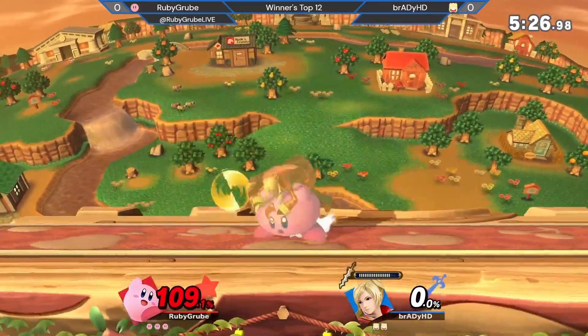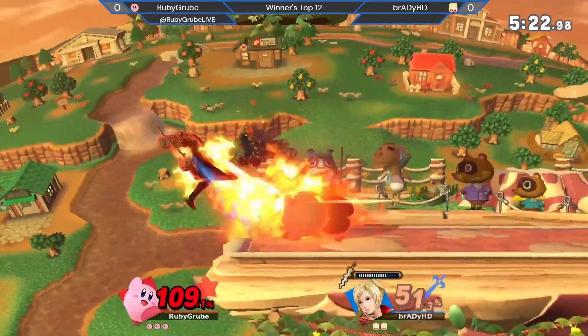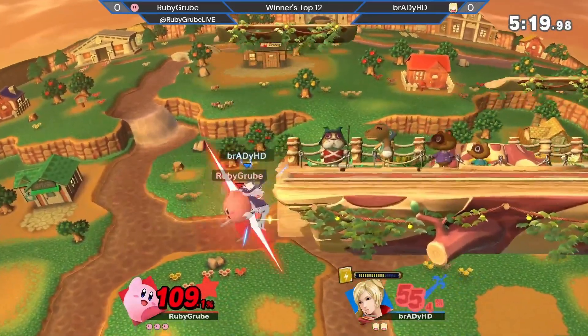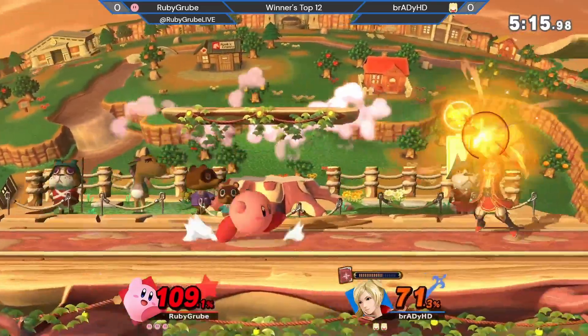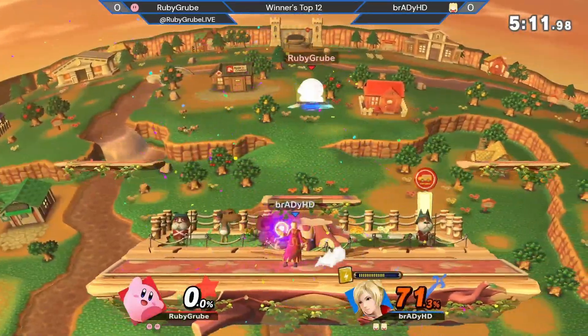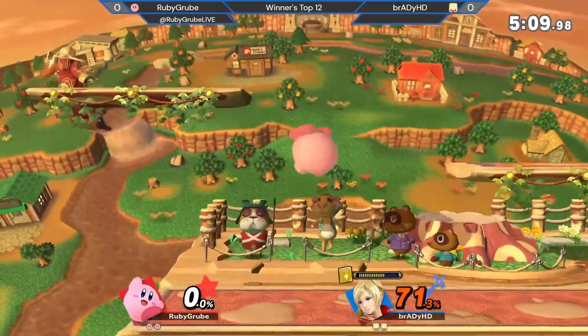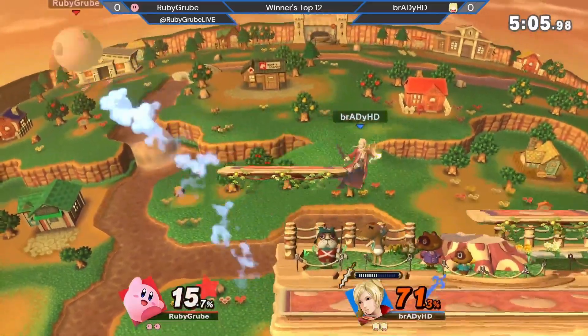Gonna trade even with Levin Sword. Forward throw into forward air, into back air — nice patented Kirby-Ruby combos. Not gonna find the stronger hit on down air; I think he actually fell out before he got that stronger hit. But the forward air gonna even up the stocks. Brady looking to take back some of this gain at 71%.